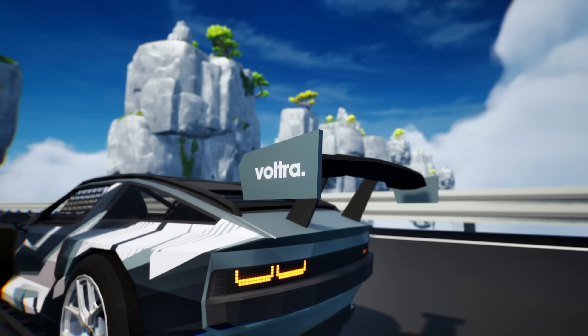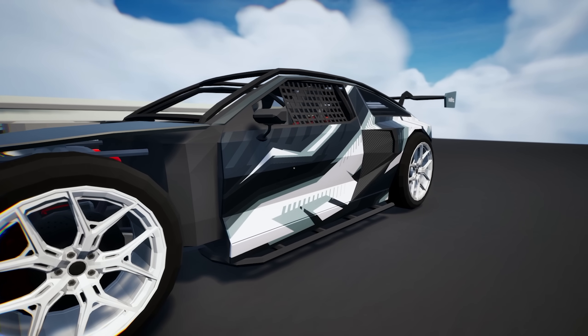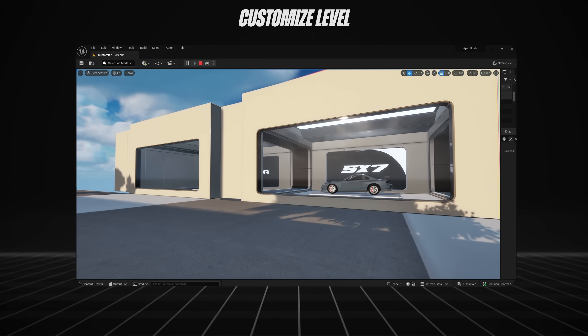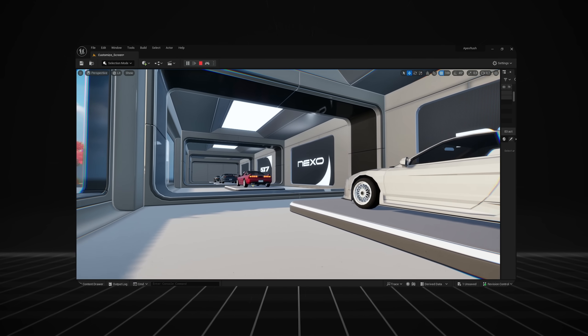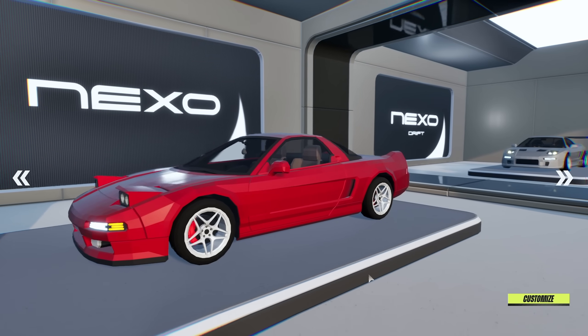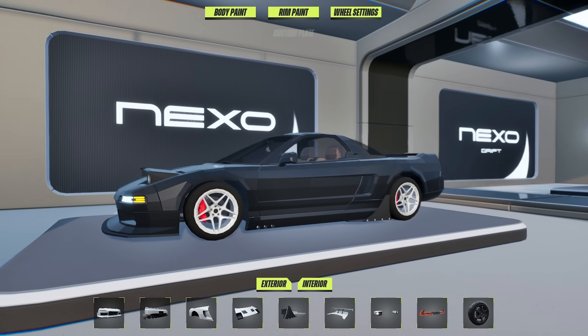Me and 7HC also started working on adding liveries. There won't be a custom livery editor just yet, but you'll be able to unlock some good looking liveries through challenges and leveling up your car. I've also made a new customization level where the cars are all lined up like a showroom, and you just toggle between them and start customizing straight away. The camera has a nice depth-of-field effect that blurs the background, focusing more on the parts you're working on.